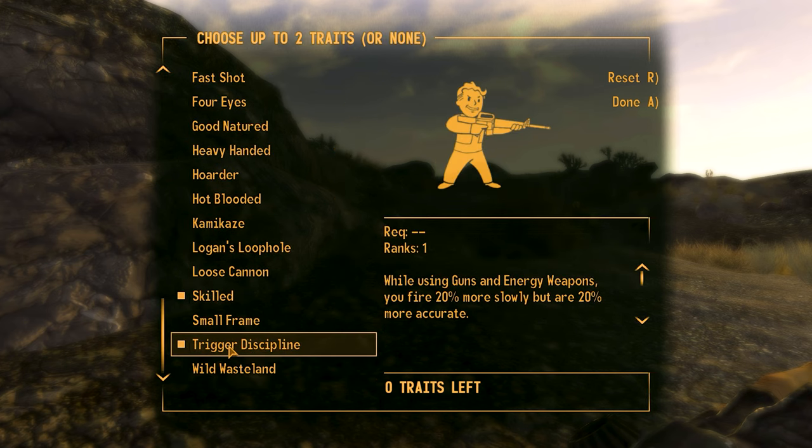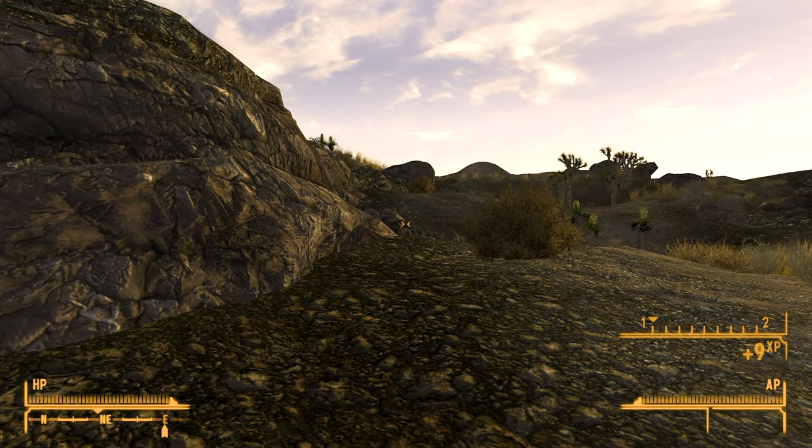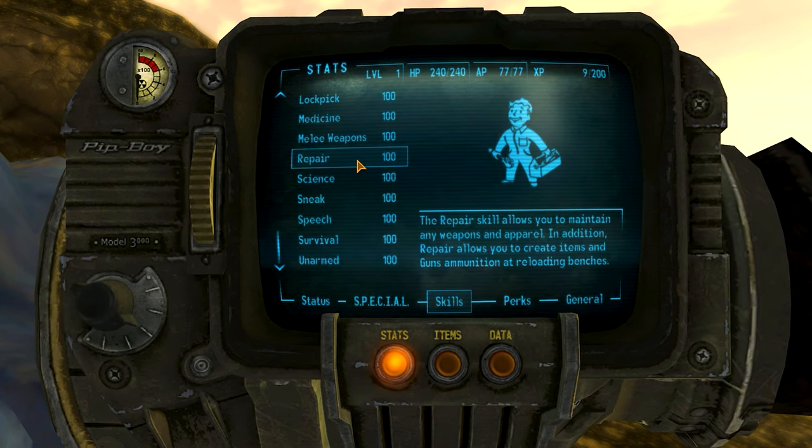I'm going to choose Skilled, I'm going to choose Trigger Discipline. Done and finished — travel onwards. And there we go, we go to the Pip-Boy, go to Stats, go to Skills, and you'll see everything is a hundred.